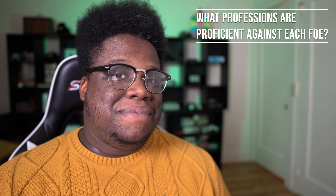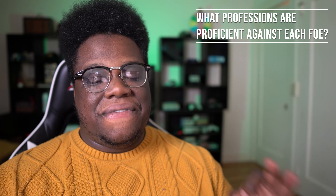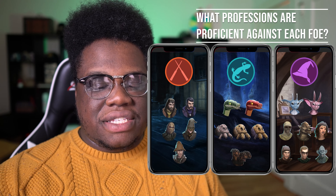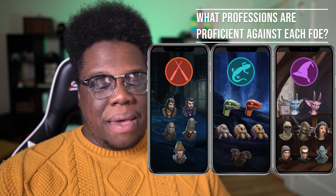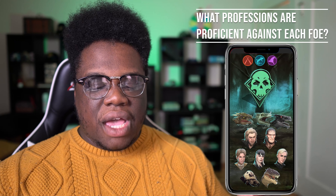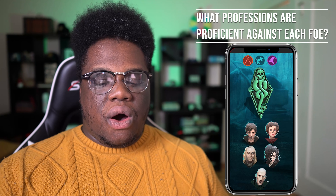Which profession would be proficient against certain foes? They have a deep dive response: there is an affinity attached to the foes, meaning certain professions have advantages against certain foes. Combat profession affinities will apply only to guards in common feared chains. The arch foes in common feared chains will have shared affinities, and all foes in lethal chains will also have shared affinities.